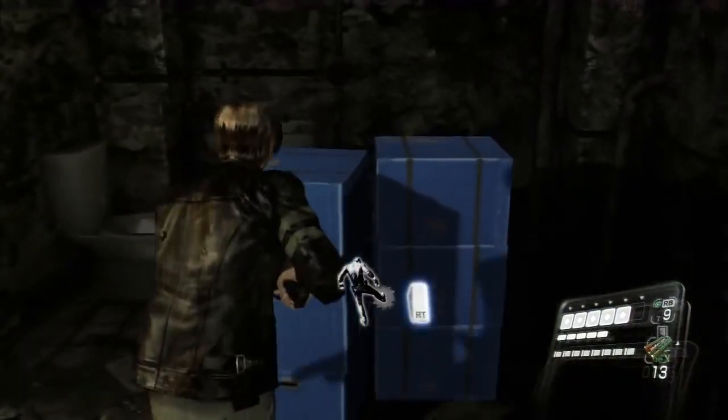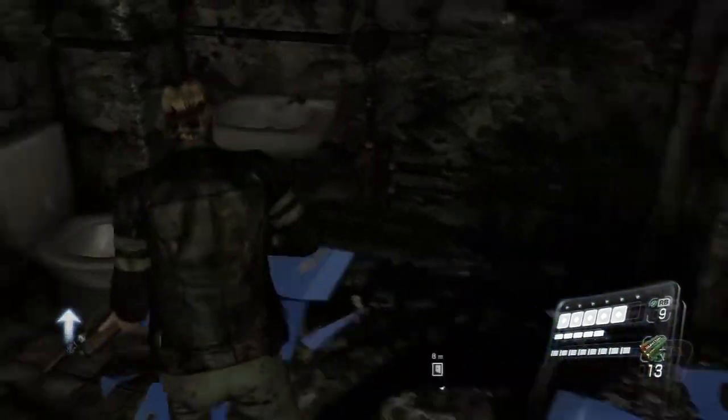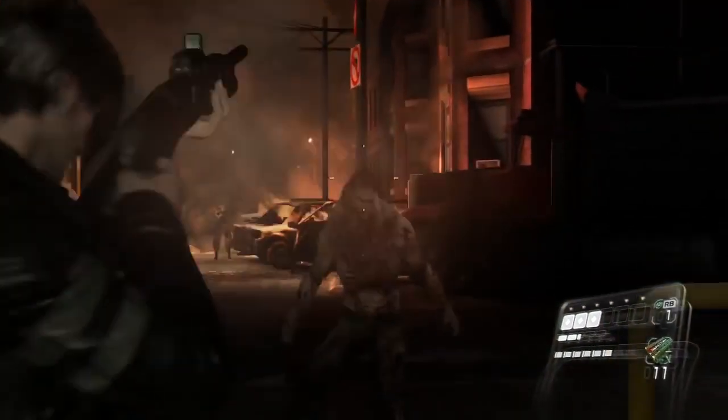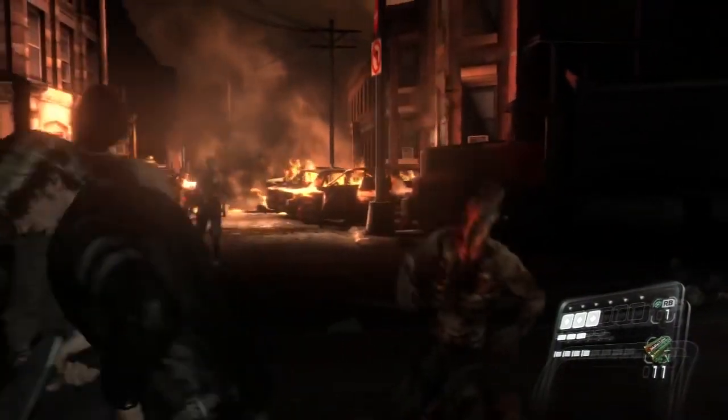The odds definitely feel stacked against you, but by collecting skill points in the form of trinkets from broken boxes and fallen enemies, players can purchase abilities such as increased weapon damage or increased stamina. In doing so, you'll slightly improve your survivability and gain a much-needed edge if you decide to tackle the higher difficulty levels.